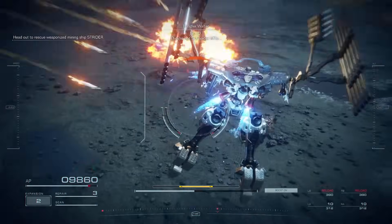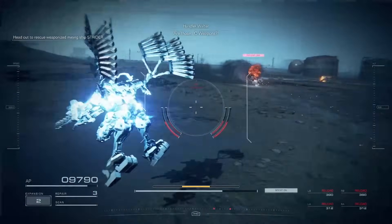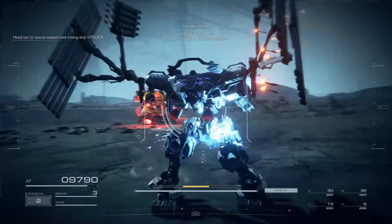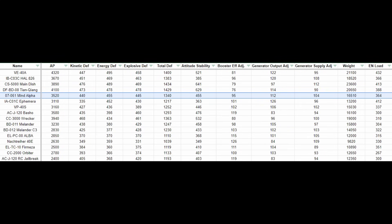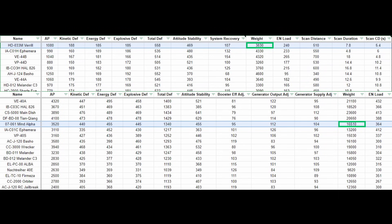I'm going to keep most of the optimization for this one brief. For the head piece, I'm using the Veros because it's just above average on all stats. For the chest piece, I'm using the Mine Alpha because once again it's just above average on all stats with no particular weaknesses. Both of these pieces have above average cost, but I am doing this on purpose, which you will see in a moment.